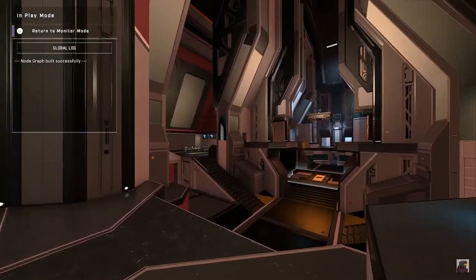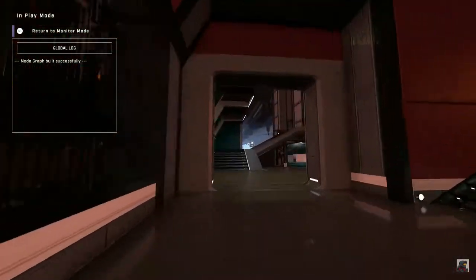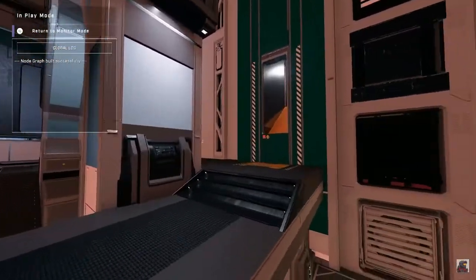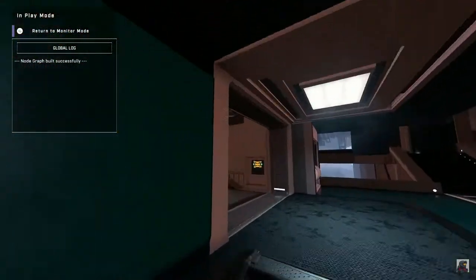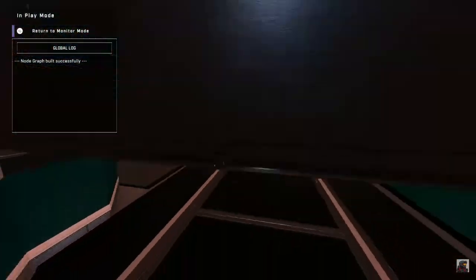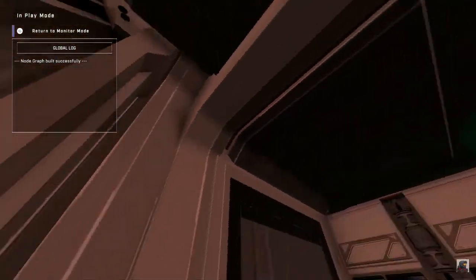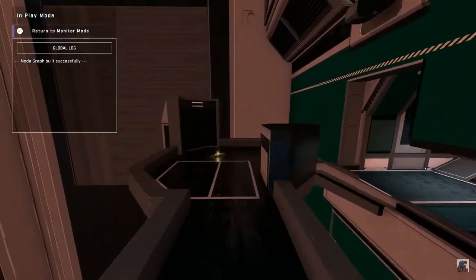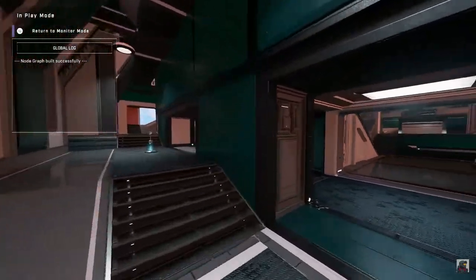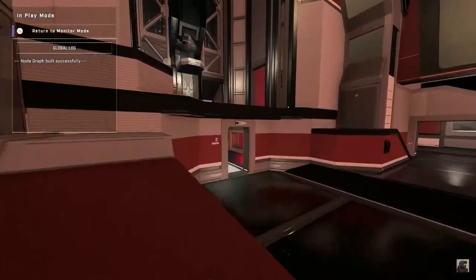So we've got Cataract here, and it seems to be some kind of UNSC base. It looks like it's in a cave or some kind of weird cave system. There's a lot of verticality — a lot of places you can jump up and stuff. It seems like it's a pretty big map. I'm not really sure whether this is a BTB or arena map. It's kind of like Launch Site where it's a mix of the two.